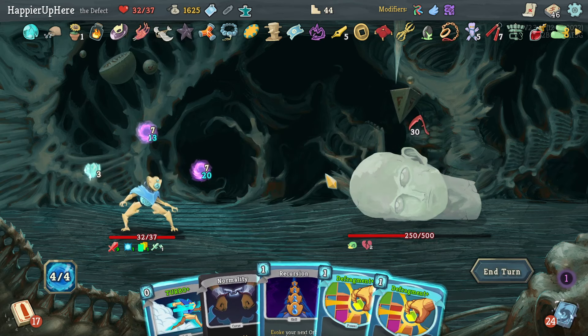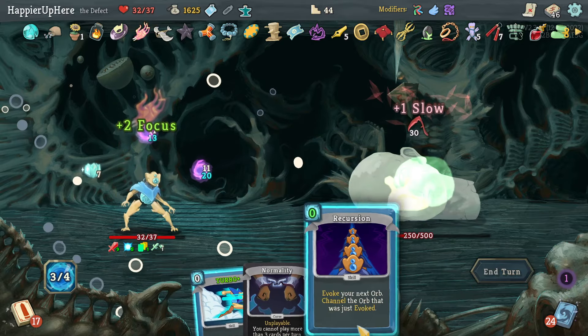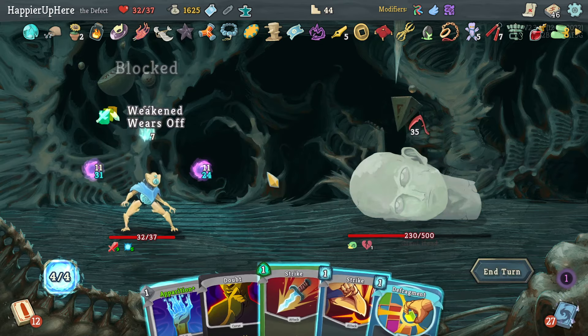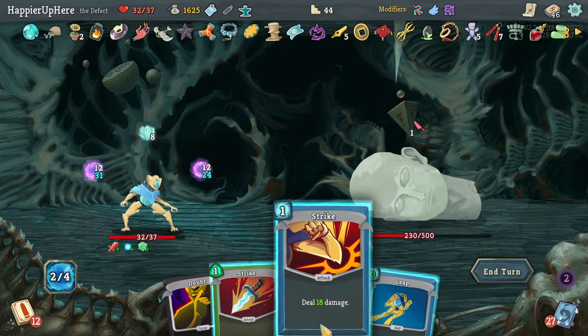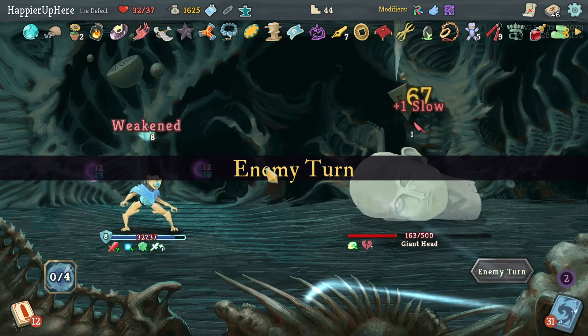I have to use the buffer here. Let's do Defragment, another Defragment, and Recursion. There goes my buffer. 35 incoming — luckily I got Apparition. Let's do Apparition, Defragment, and double Strike.